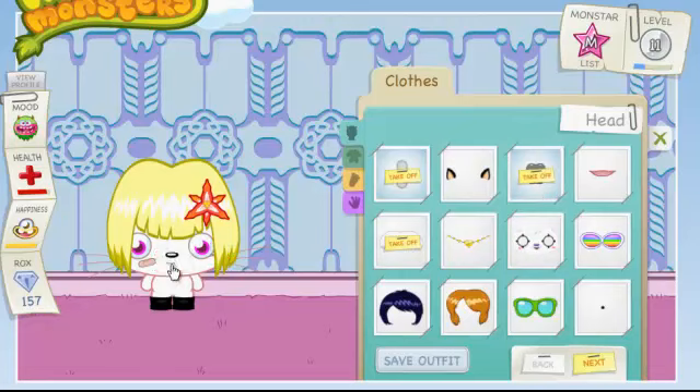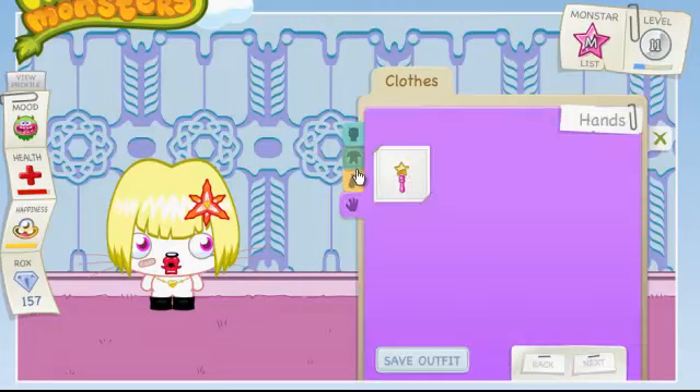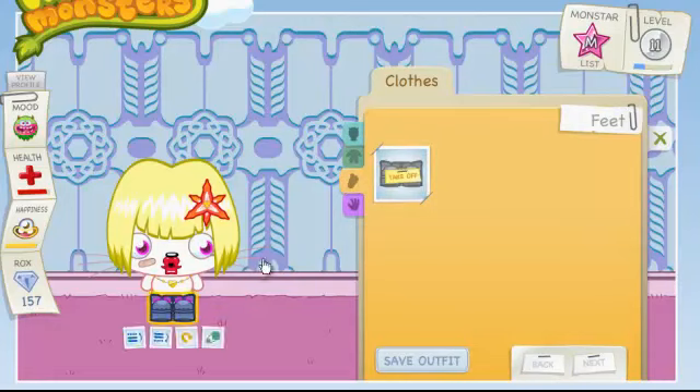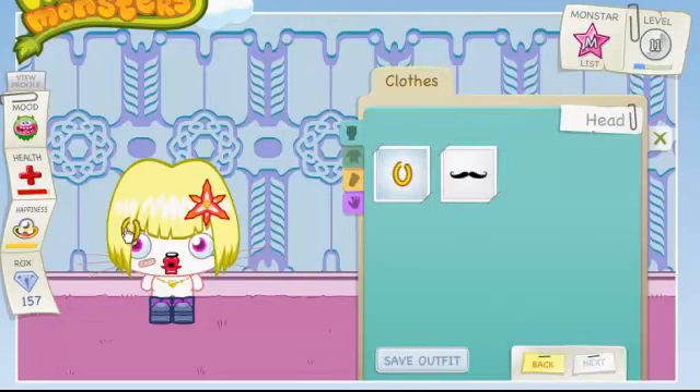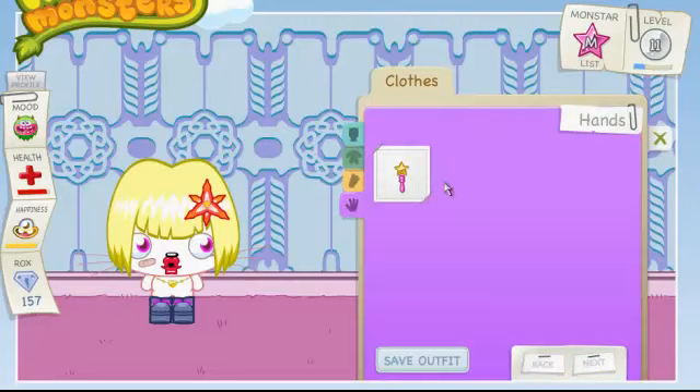I want a kissy face, so I drag that and make it as small as it can go by dragging it this way. I'm going to move that slightly. Then I want to put on this necklace, like so. And I also want to put on some boots, so I drag them and put them on at the size I want.